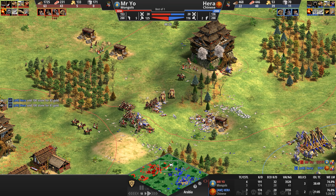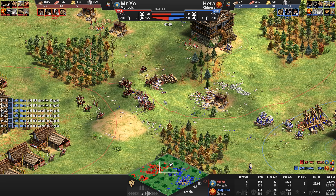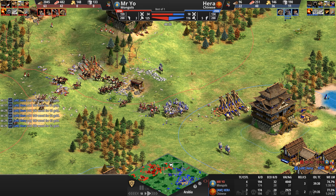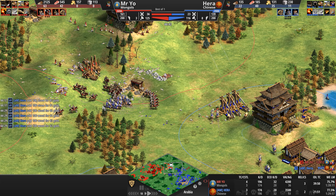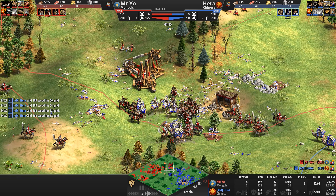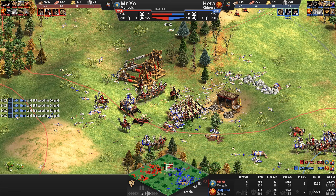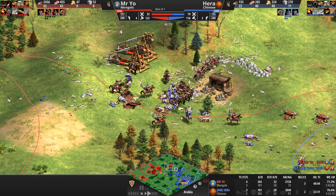Mangudai on the high ground — that 12 attack becomes a 15, and they are just laying waste to Hera's camel population. Is the castle going to survive? Yes, on the high ground — but the Mangudai take a lot of camels with them. Hera's camels are having a very difficult time finding purchase against these Mangudai — 17 Mangudai left, 29 camels on the menu for our Chinese. The positioning is fantastic; he closed the gap, but too few, too few.